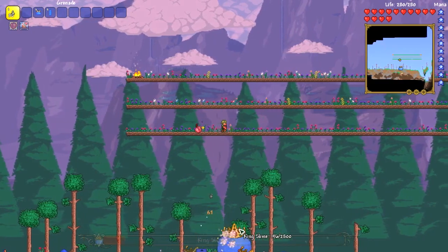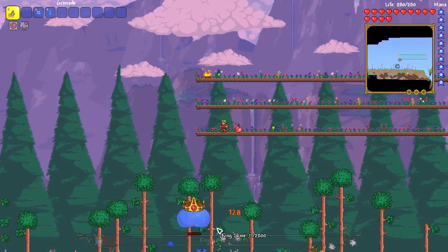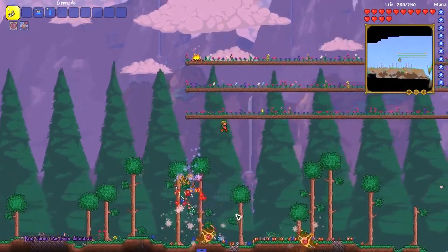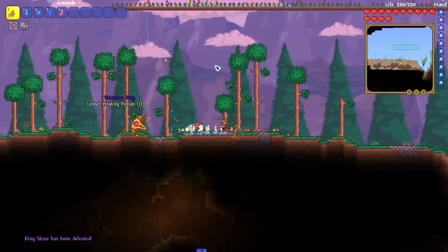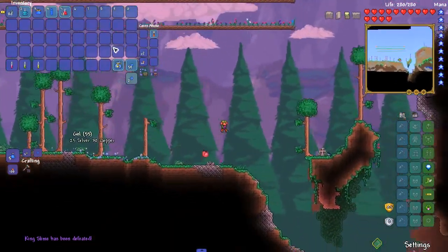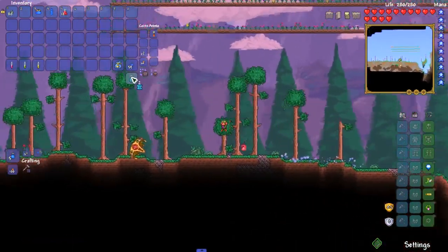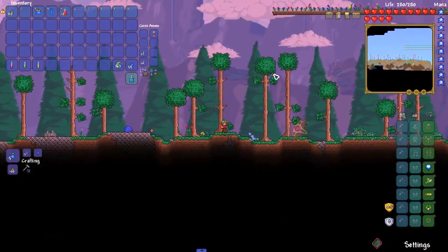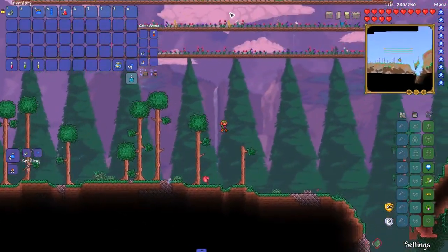You just fire grenades — you don't need to be that accurate, because King Slime is going to bounce around and he's going to hit some of the grenades while they're on the ground. That's how you beat King Slime. Thank you for watching, I appreciate it. Hopefully you found this guide helpful. I will see you guys next time. Bye!